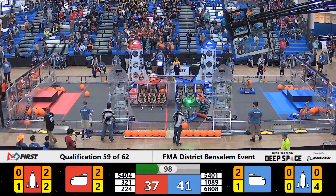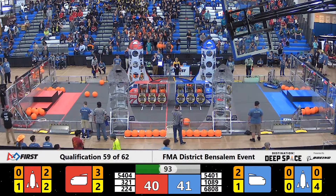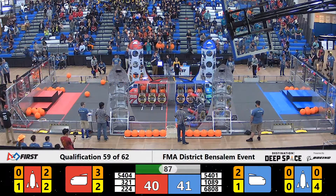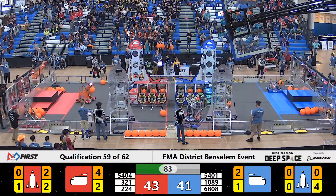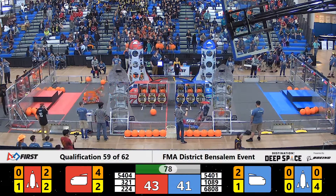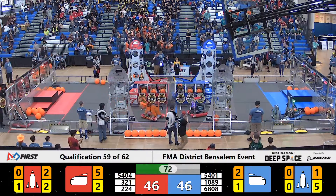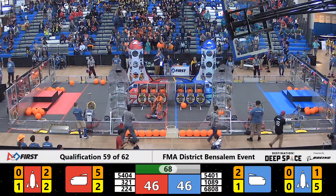Heading back down towards Red, Team 224, that's the Tribe, working on grabbing a hash panel from that Red Alliance feeder station. Just falling a little bit short, they look for one more. Team 5404, the GearRafs, have that piece of cargo inside their orange robot, looking to deposit it inside of that front of the cargo ship, and they do. Just about 70 seconds left here, it's still anybody's game. Team 321, the RoboLancers, heading over towards the Blue Alliance side of the field to play a little bit of defense against the hometown hosts.